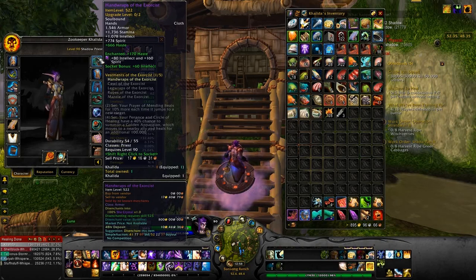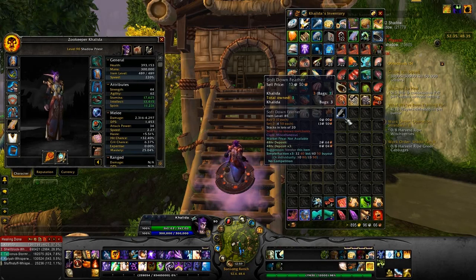So for example, mousing over an item, you can see the name, the stats, and then Enchantrix adds a section showing what it disenchants to. Then the market price comes from Auctioneer — it tells you what the disenchanting item is going for right now, what base items are going for on the auction house, and what they're available for at vendor.